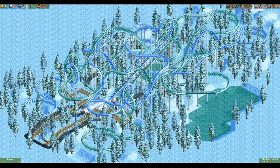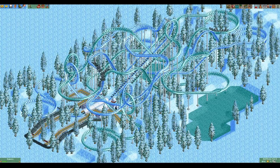Every ride in your park contributes to the soft guest cap, but they don't all contribute the same. Most flat rides contribute between 20 and 50, most smaller tracked rides contribute between 50 and 80, and most larger coaster types contribute between 80 and 120. Some examples: a mini golf contributes 23, an elevator contributes 45, a side friction coaster contributes 65, a stand-up coaster contributes 90, and the giga coaster contributes 120, which is the highest of any ride. I have linked the full list in the description.